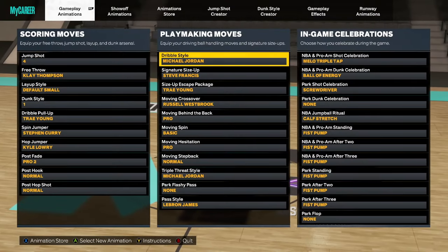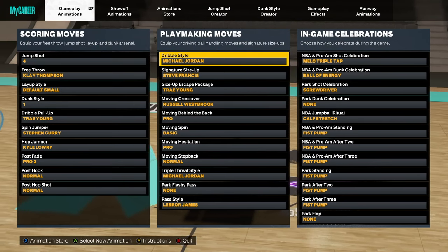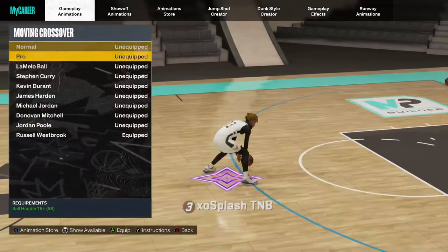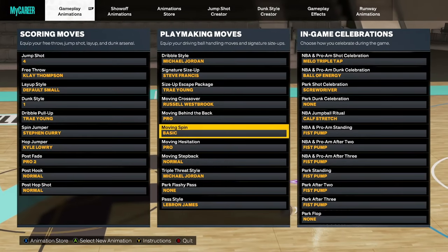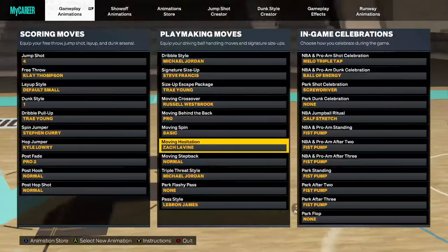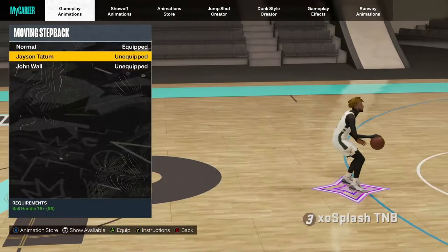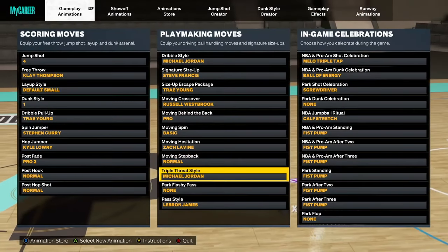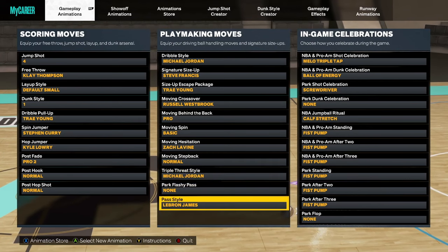For my dribble style I use Michael Jordan. Signature size up I use Steve Francis. Size up escape package is Skate, I use Trey Young. The moving crossover I currently use is Russell Westbrook — or you guys could use James Harden, which gives a faster snatchback animation. Pro behind the back, basic moving spin. Moving hesitation I use Pro, or you guys could use Zach LaVine. Moving step back I use Normal for the Asta slide — that move right there. In triple threat style I use Michael Jordan. Passing style is LeBron James.